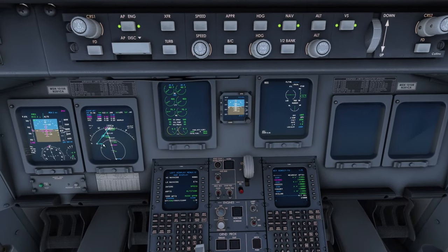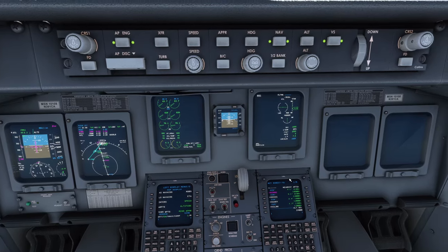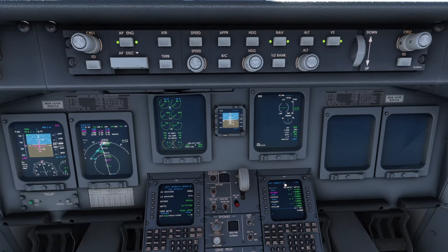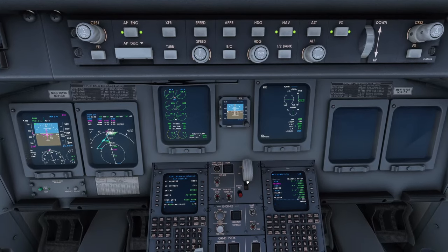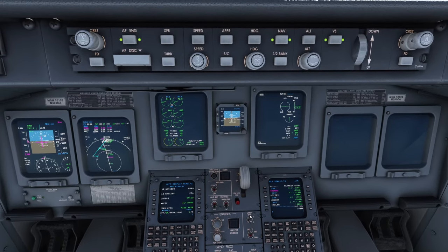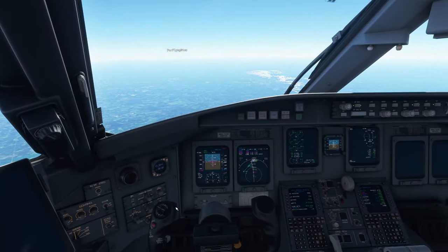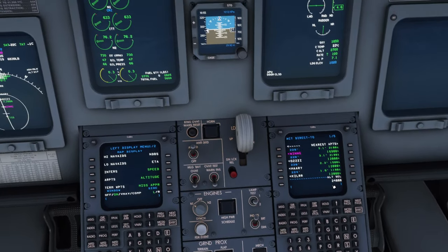Landing elevation and MDA are set. The bug before was apparently related to pressing Escape to pause the sim — the plane didn't receive a pause signal, so calculations kept running as if the aircraft was still moving, causing the ETA and timing to drift. Hans from Aerosoft mentioned this. That appears to be fixed now. I've only done one flight so far — not comprehensive — so let me know in the comments if you've tested it.